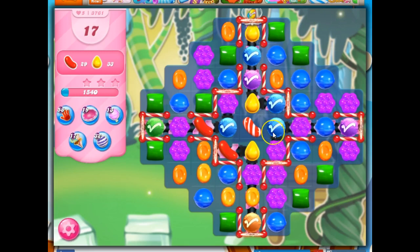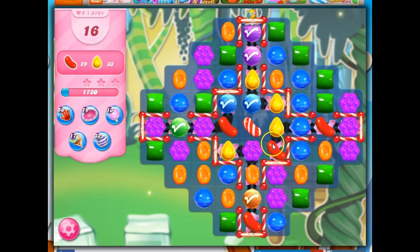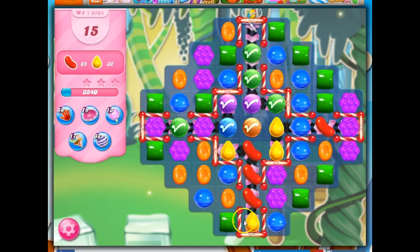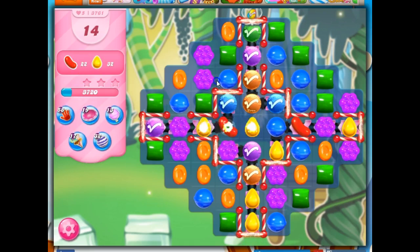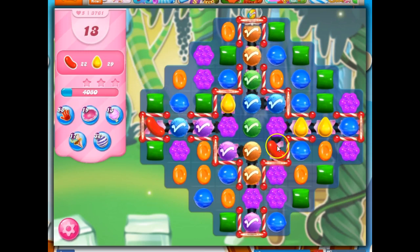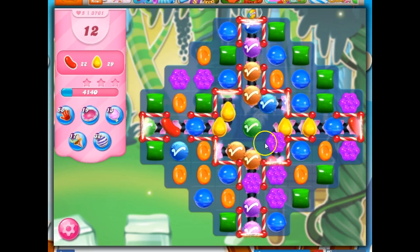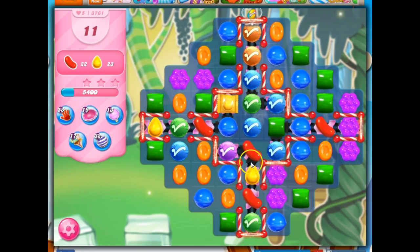I'm trying to get a blue through here to help out. But as soon as we can get just one of these colors, I love that stripe along here. If we can get one of these colors collected, then everything else will be the other color. It's all chance as to what color things become, so for the most part I want to keep these things in the center.